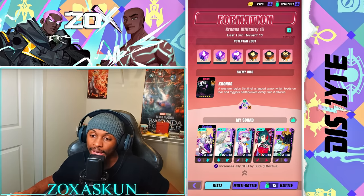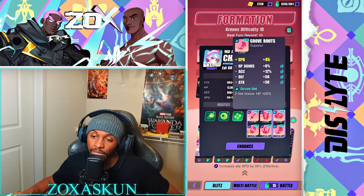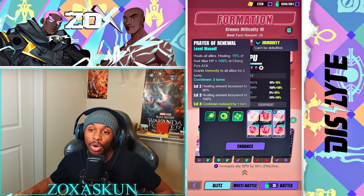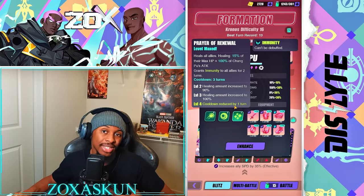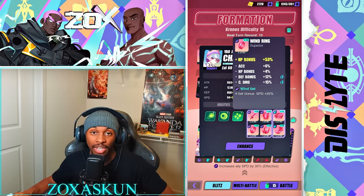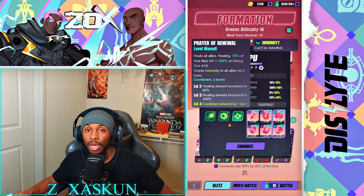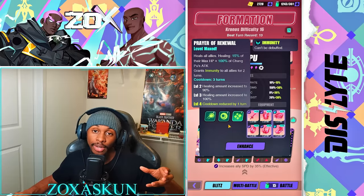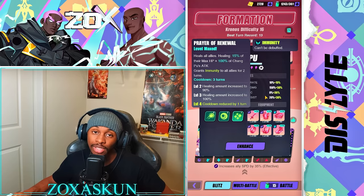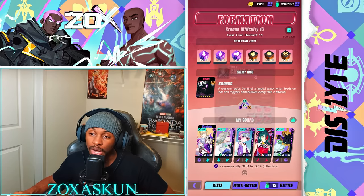For Changpu, same thing — Windwalker set, HP percent, HP percent, and speed to make her tanky. Some people ask about building her attack since her healing scales off attack, but if you go attack percent / attack percent she's going to be too squishy and she'll die. You won't have that immunity coverage to help overlap — because when Hangyue dispels, you're able to overlay with immunity so you don't have to worry about removing debuffs again for a couple of turns. That immunity coverage is really really important.